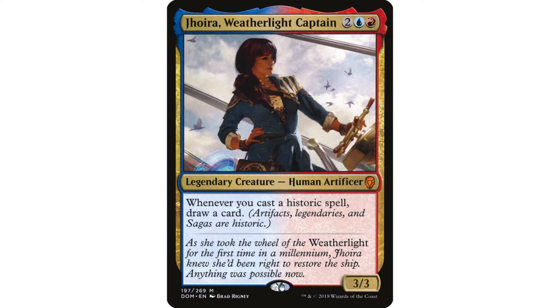Jhoira is the commander we're looking at today. She's 2 blue-red with that super cool new frame as of Dominaria. She's a legendary creature — Human Artificer. When you cast a historic spell, draw a card. And that's Artifact, Legendary, or Saga, although in my particular Jhoira build I think only Artifacts are really relevant. She's a 3/3 for 4 mana with a crazy cantrip ability. It's worth emphasizing that artifacts are historic — you don't have to resolve them, you just have to cast them, and you draw a card for each one. We naturally in these colors will want to be playing lots of mana rocks because we don't have access to better ramp options. The deck writes itself.